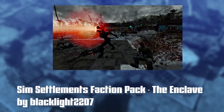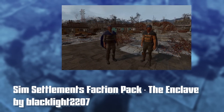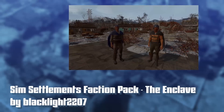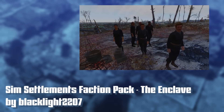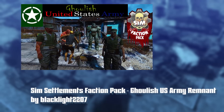It looks like the Enclave faction pack just got updated a week or so ago, and Blacklight is back to updating it. Reading his posts, it looks like there's going to be more stuff coming. So if you've been waiting for a chance to play as the Enclave in Conqueror, now is as good a time as any. I also want to talk about his new faction pack — the Ghoulish US Army Remnant — which I love the idea of: some members of the military would have inevitably been turned into ghouls and then reformed as a military unit.